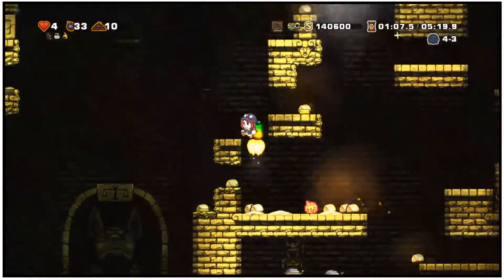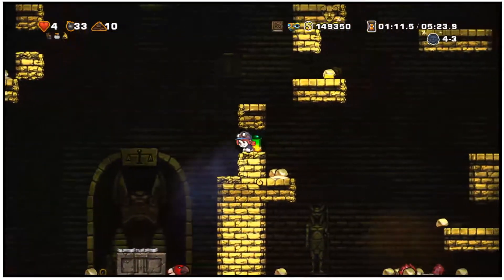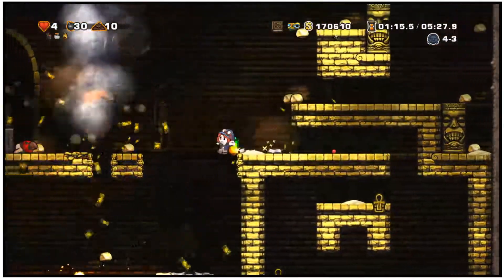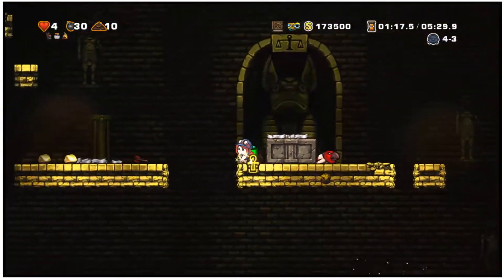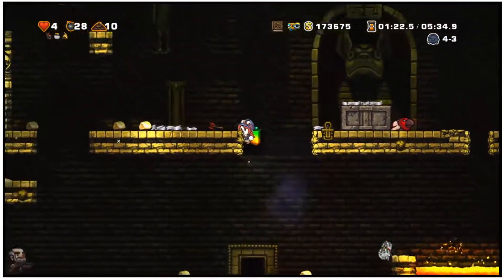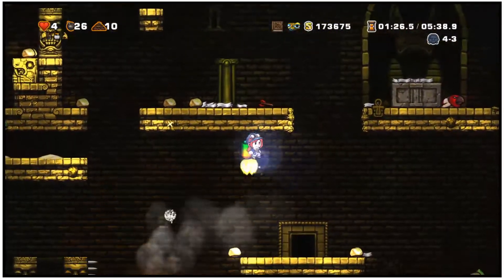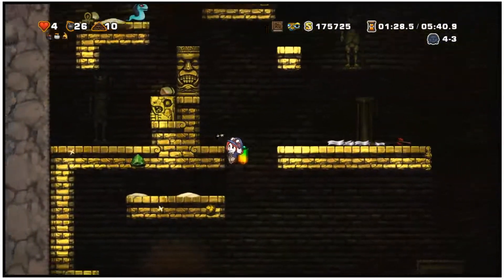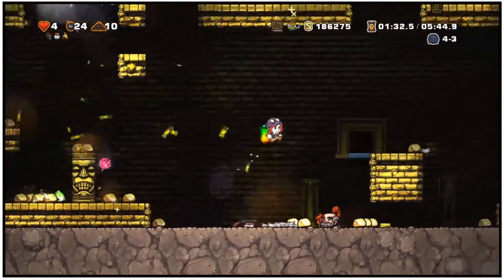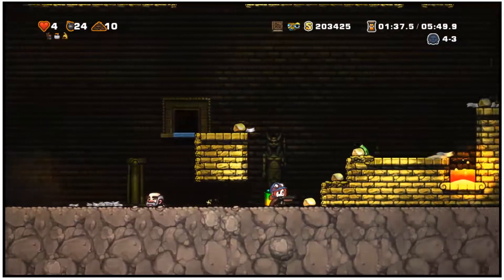We now have spectral arrows. I mean, we lost glowstone and magma cream, which matters if you want to do some brewing. But the blackstone - I love building with this. And I'm actually pretty excited about spectral arrows. I think I wanna switch to them full time. But the thing is, I'm pretty sure spectral arrows are not gonna work with Infinity. So I think this might be the point where I switch from Infinity to a Mending bow.